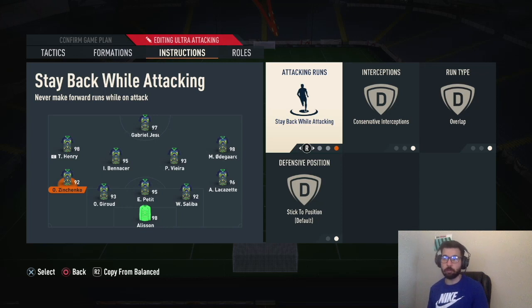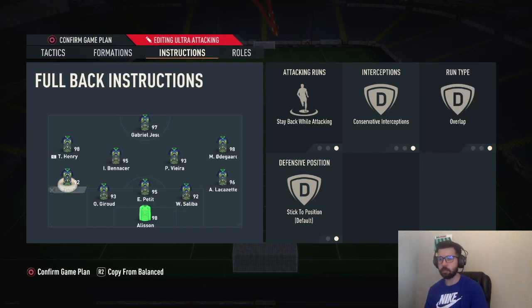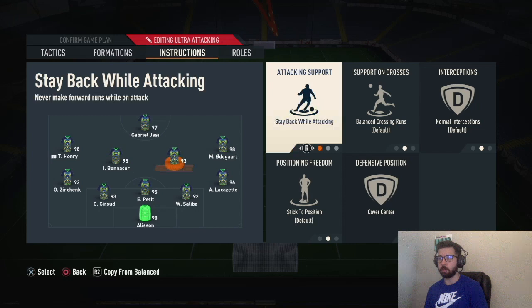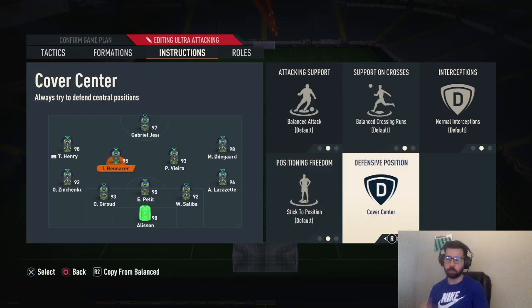That helps you defend without switching formations. Conservative overlap means they won't move out of position, and when they do run they go around your right mid and left mid, forcing those players to cut inside. Your two center mids: the defensive CM is on stay back while attacking, cover center. Your box-to-box CM is on balance everything and cover center, so he can join the attack and make late runs into the box — good for cutback situations.